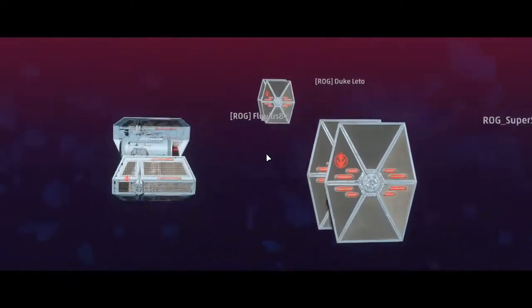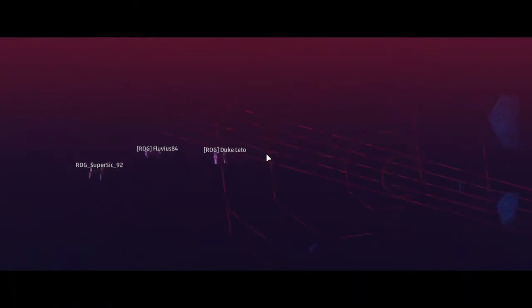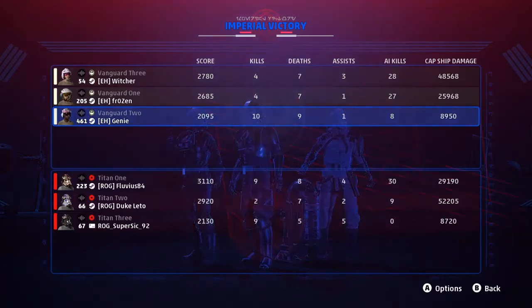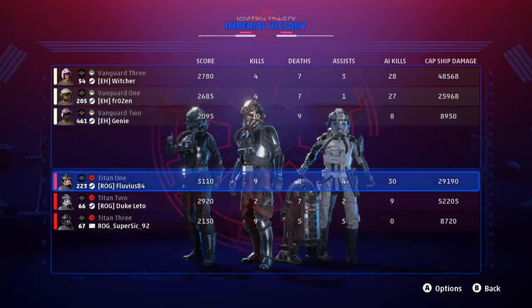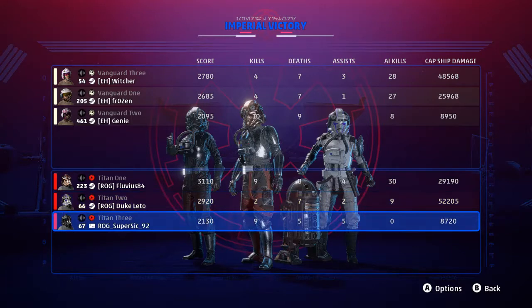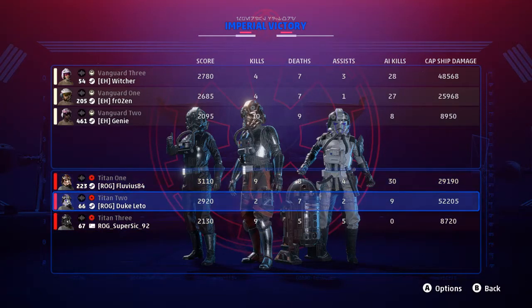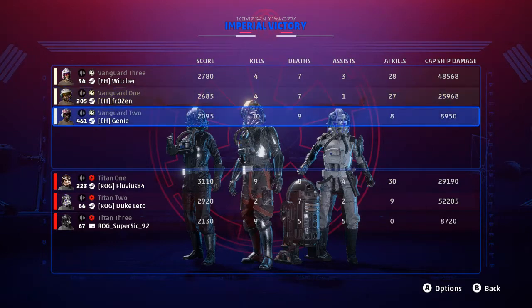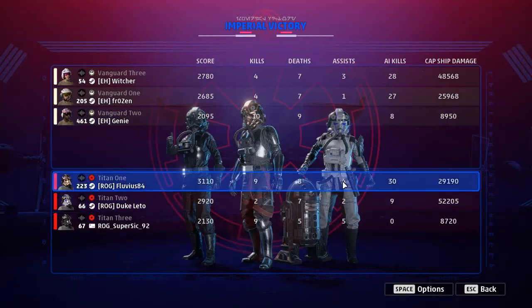Overall I don't know — Genie had massive kills but the cap ship damage is missing for both of them. Duke Leto comes in with massive cap ship damage, 50,000. He mostly flew TIE Fighters. Fluvius coming in with the most good AI farm. Overall I would certainly have seen Pickle Horns win because they tried everything but couldn't connect at some points. Let's head in for Game 2 after a short break.